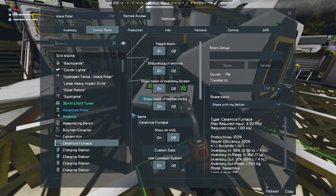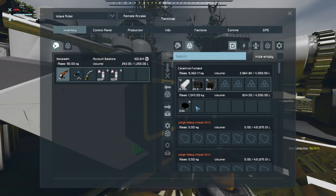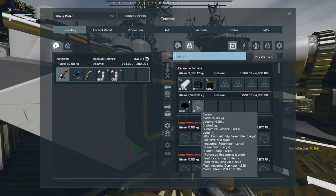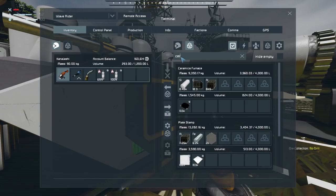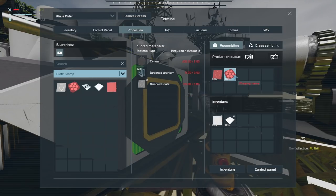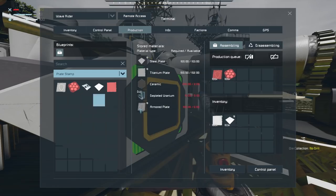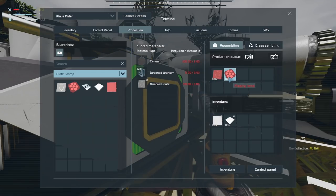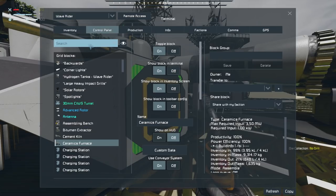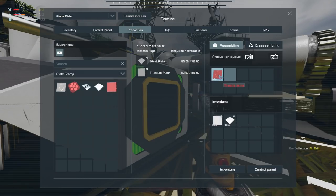The ceramics furnace makes ceramics with silicon and carbon. We now have carbon, so let's make ceramics. Ceramics furnace, make me 100 ceramics please. Now I have ceramics! It's being used up by the plate stamp - what is it making? Composite plates and armored plates. We'll want armored plates eventually, but composite plates - no. Plate stamp, you don't need composite plates yet. Clear that off - iron plates are fine.